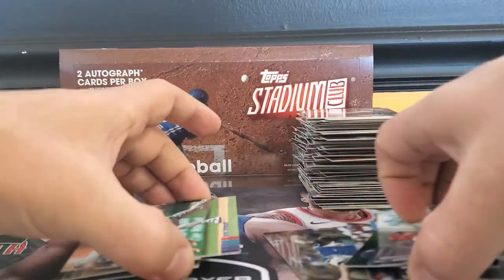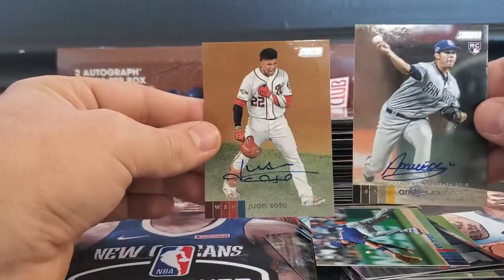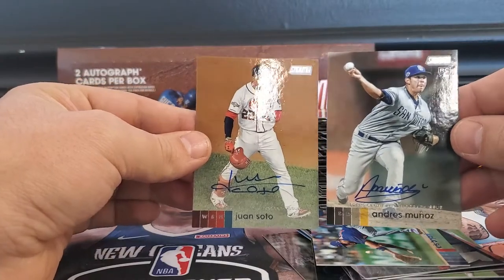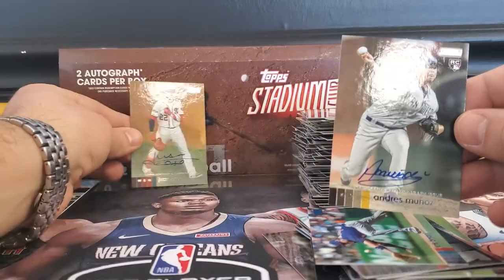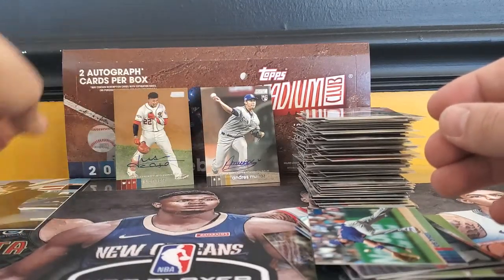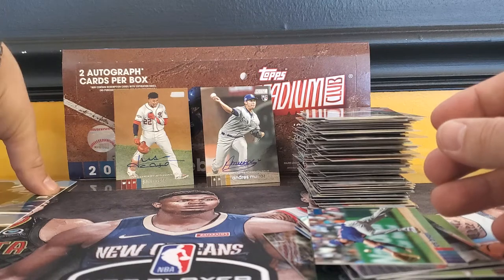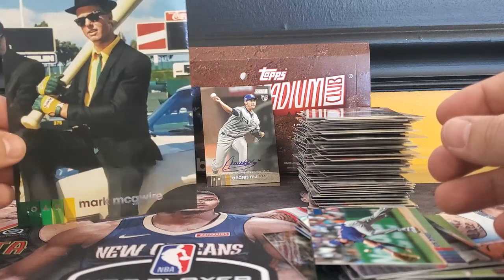So that is the 2020 Stadium Club. We'll just show the autos that we got — there's too much to go through that are neat looking. Our two autos: we got a Juan Soto and Andre Munoz. That is the 2020 Topps Stadium Club. You do get a jumbo box topper. So we got the good old Mark McGwire.